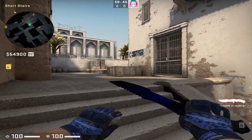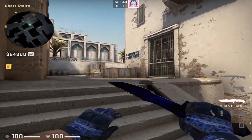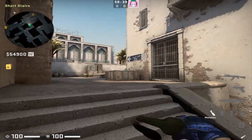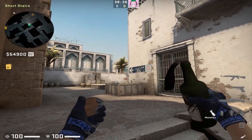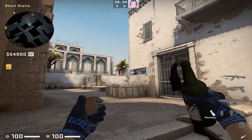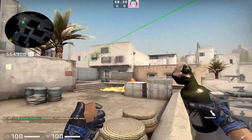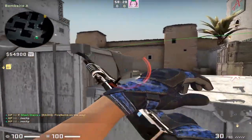Now you may be wondering what are some good molotovs for an A-site execute after the smokes are up. The first is a default molotov which can simply be thrown by banking it off this wall with a run throw — anything along those lines will do the trick of mollying out the default position.